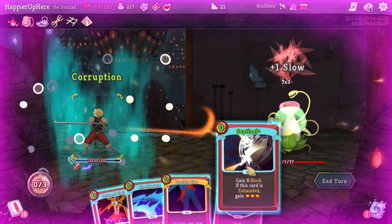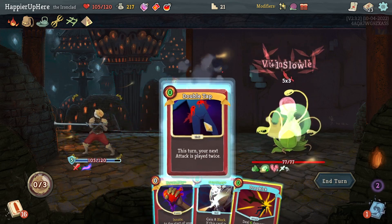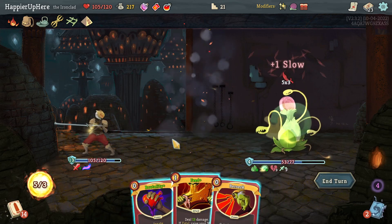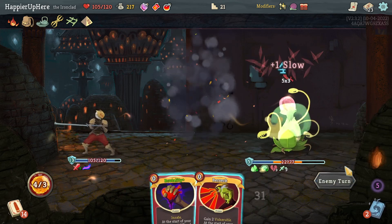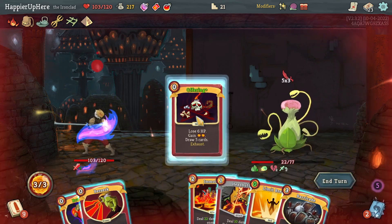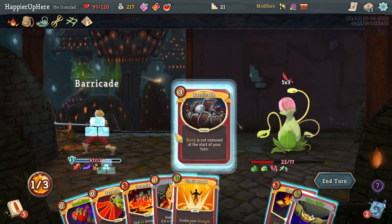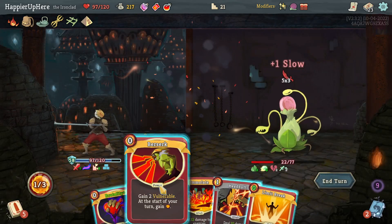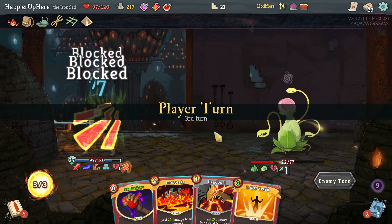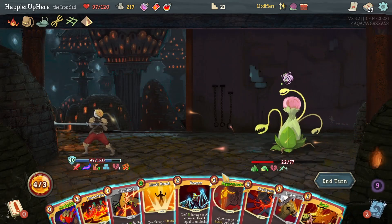21 incoming - I'll upgrade Corruption, play that, and Sentinel gives me energy but I don't really need energy. Let's do Infernal Blade - that's Dropkick. Shockwave, double-tap the Dropkick. Unfortunately there's a Feet that I can't really play - let's do Sentinel, give me energy and block, and then play the Feet and try to Exhume it. Another 15 unfortunately - I don't have any strength here or any block. Let me get the Impervious - do Feel No Pain, Impervious, then Barricade.